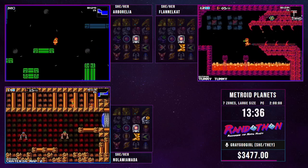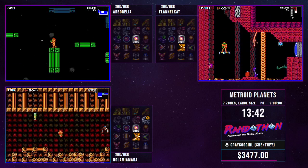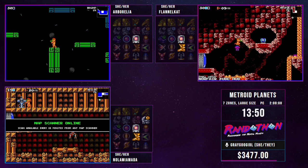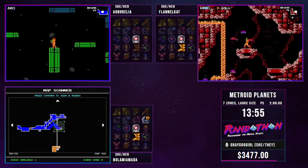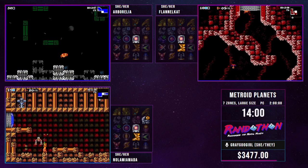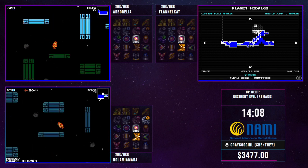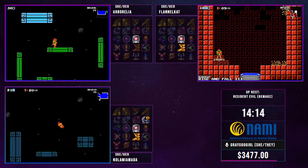Kat sees an item she definitely wants — that is a core. This game adds things called cores, which allow additional specific functions. The core she saw was the Sensor Core — it will highlight breakable walls and give her an idea of where there are false walls. It is incredibly useful for speeding up traversal of this game. She saw it, wanted it, but doesn't think she can get it yet, which is why she moved on. Amada is heading in the same direction Kat went — towards Norfair.